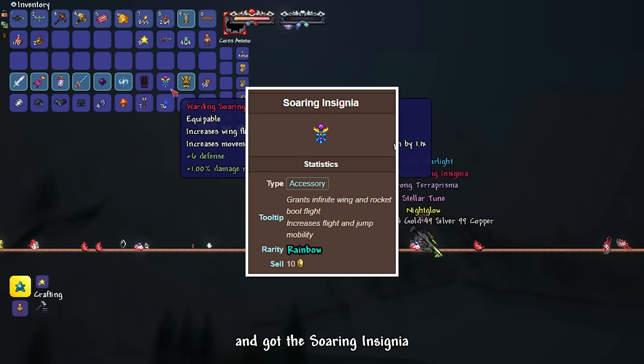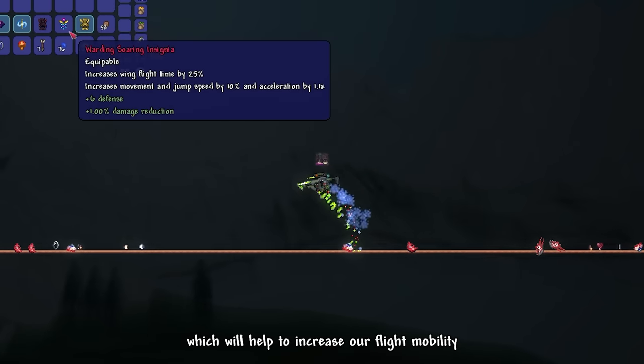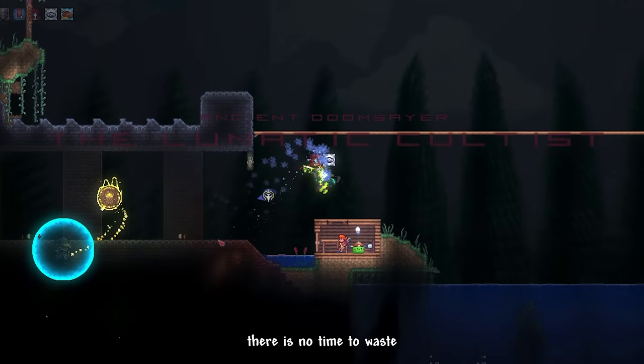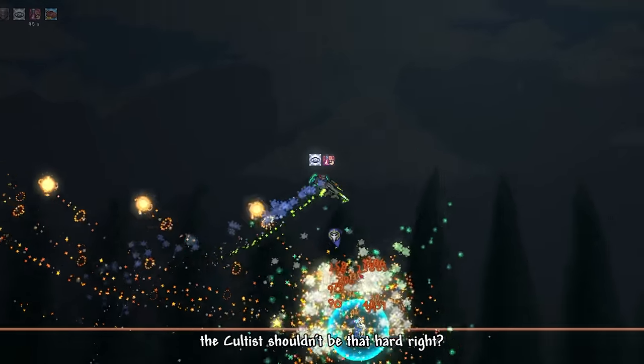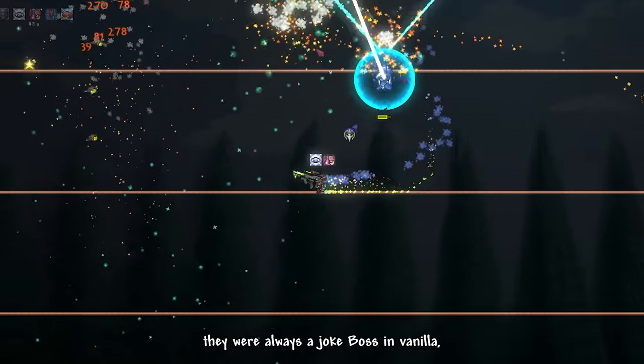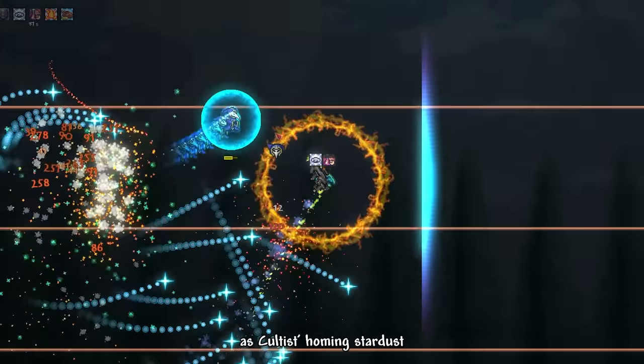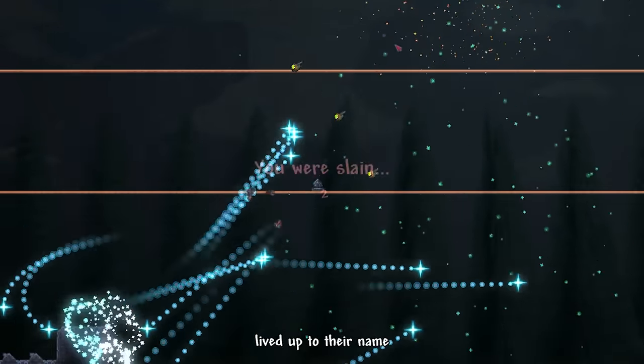We opened the treasure bag and got a Soaring Insignia, which helps increase our flight mobility. Then we immediately went straight to the dungeon to fight the Lunatic Cultists — there is no time to waste. The cultists shouldn't be that hard, right? They were always a joke boss in vanilla. My overconfidence will be the end of me, as the cultists' homing stardust and penetrator beams live up to their name.